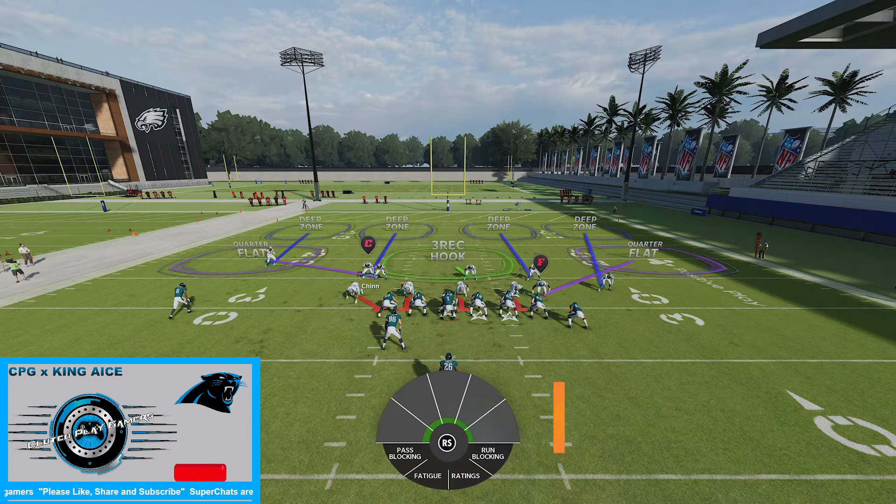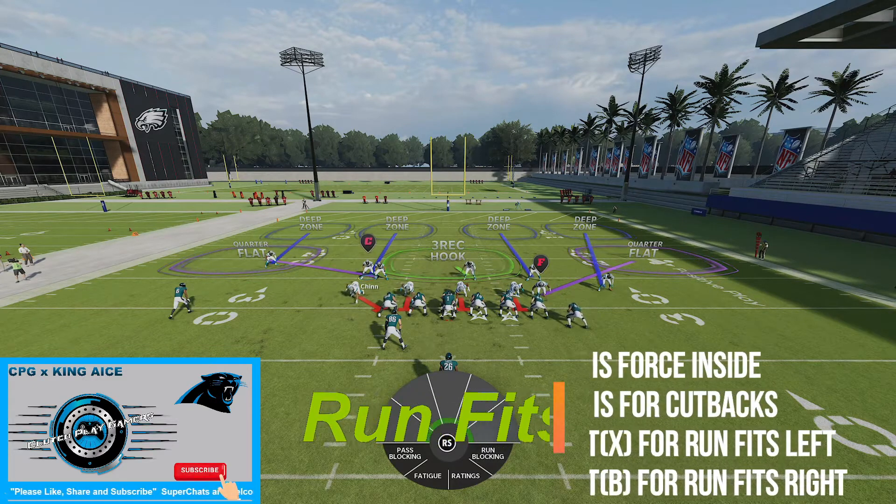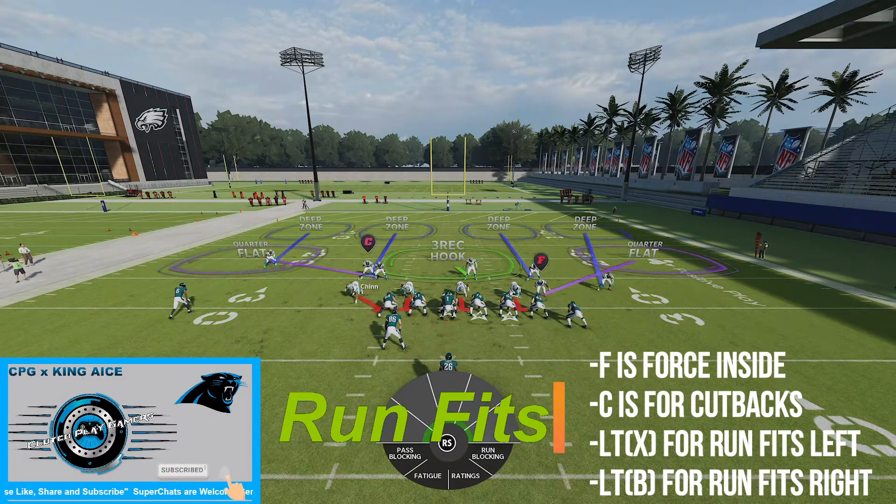So I'm going to show y'all how to look at your run fits — L fits. Make sure you force them inside so you can turn the outside. And C is for the cutback.